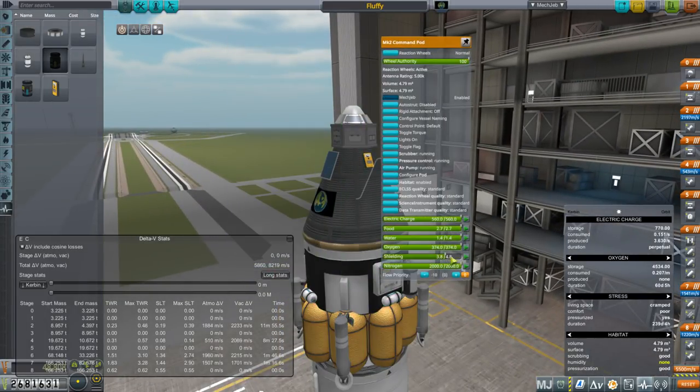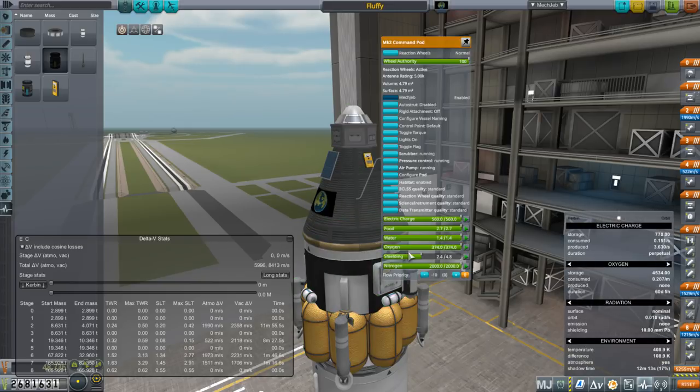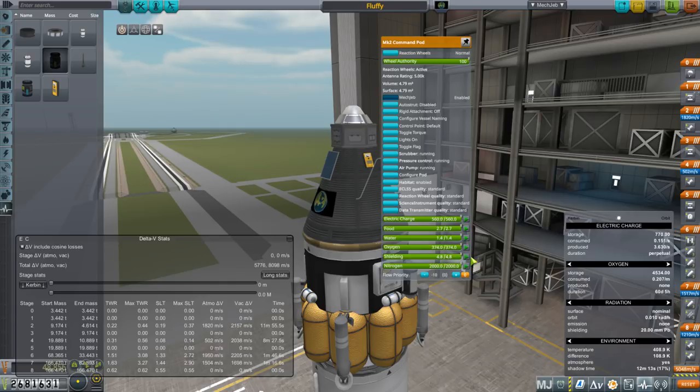One thing I forgot was to put the shielding on. With full shielding it cuts our delta-V dramatically. Half shielding versus no shielding doubles the radiation belt crossing time — from five hours to one day three hours on the inner belt. Maxing out shielding is five times the benefit of half shielding, while going from zero to halfway is only double. At half shielding we have 8,779 m/s total delta-V, which cuts about 300 m/s compared to no shielding. I'll go with half shielding.